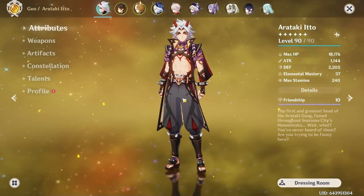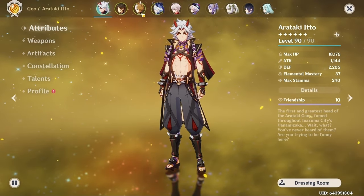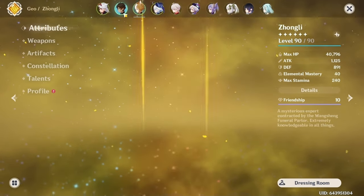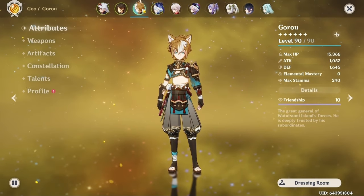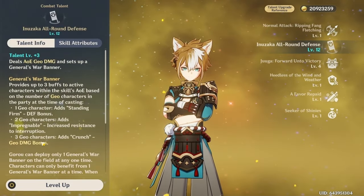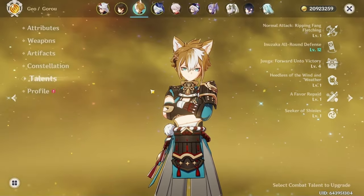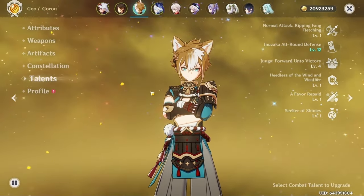Ito is traditionally played as a hyper carry, meaning he takes up most of the team's field time and deals most of the team's damage. The other three characters are generally supports or off-field damage dealers. The core team I recommend is Ito with Goro and Zhongli, with the fourth slot being a flex character. Goro is the dedicated geo buffer and with three geo characters he provides extra geo damage bonus.